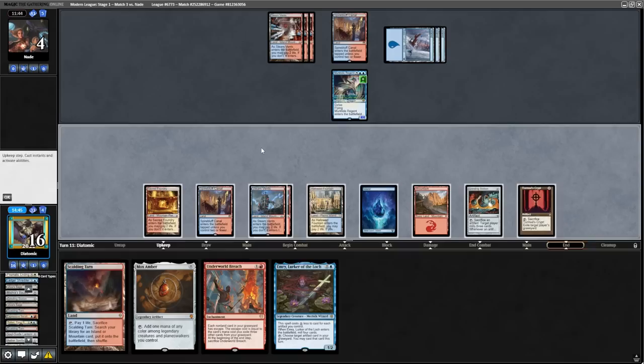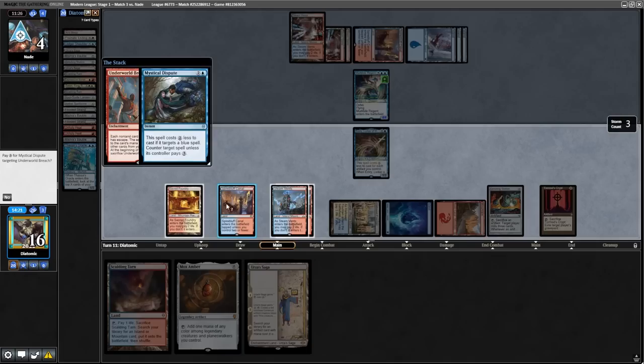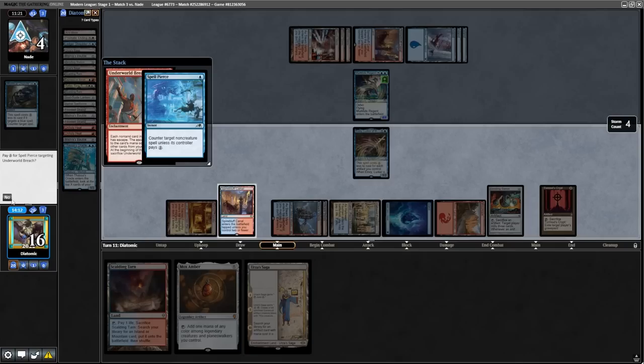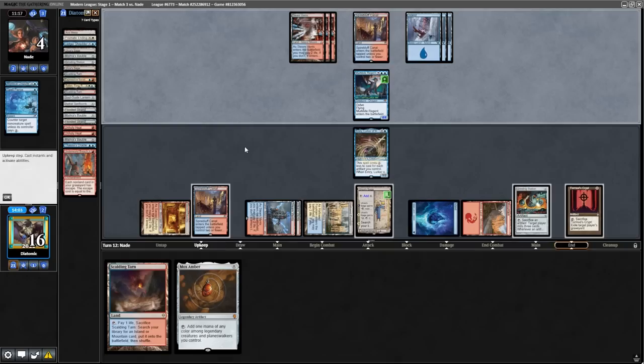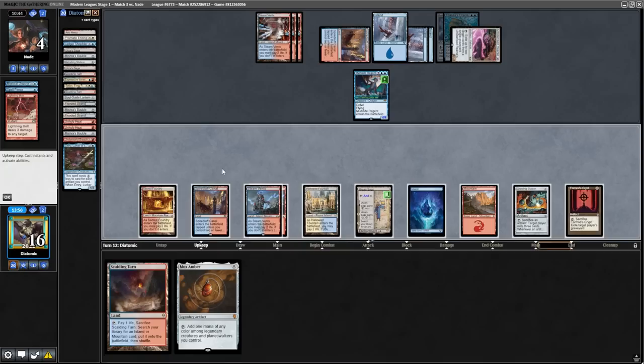I use Mishra's Baubles and Fetchlands to shuffle about. We also topdeck an Emery and a Tormod's Crypt, which helps, but they have the Murktide Regent. We topdeck a new Urza's Saga, and I play the Emery first, then the Underworld Breach without playing my land. I get extremely punished here, as they have exactly Mystical Dispute plus Spell Pierce to punish me, making me unable to pay for the Underworld Breach. They untap and have a Lightning Bolt for my Emery, but don't attack with the Murktide Regent. I'm not sure why — I presume it's to play around Dash Ragavan, but wouldn't I have done that on a previous turn if I had it?